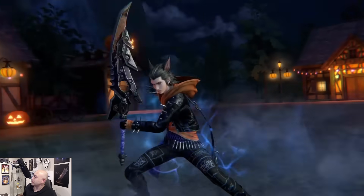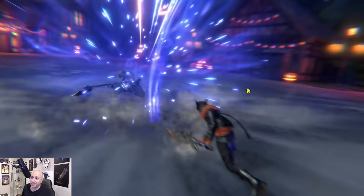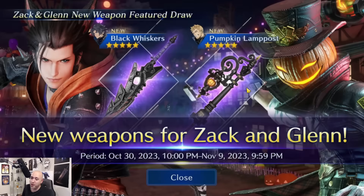What's going on everybody, it's your boy Pain, welcome back to another Final Fantasy 7 Ever Crisis video. Look at this - it's a cat boy, and that's our pumpkin Glenn. I never thought I'd say this but cat boy - we're doing a Final Fantasy 14 thing right now. We got Zack and we got Glenn, as predicted from data mining. We all thought this banner was a little delayed but they actually saved it right for Christmas time, going until November 9th. Brand new weapons: Black Whiskers and the Pumpkin Lamppost - this weapon looks like a key from Kingdom Hearts.